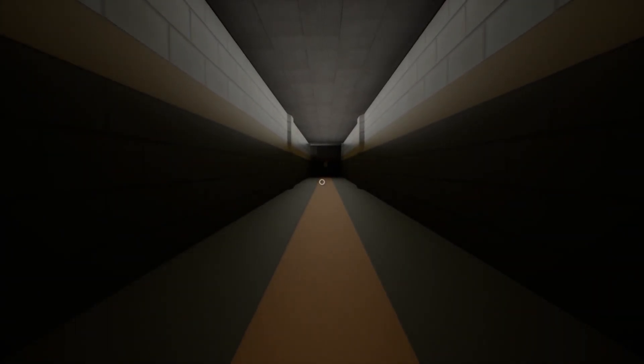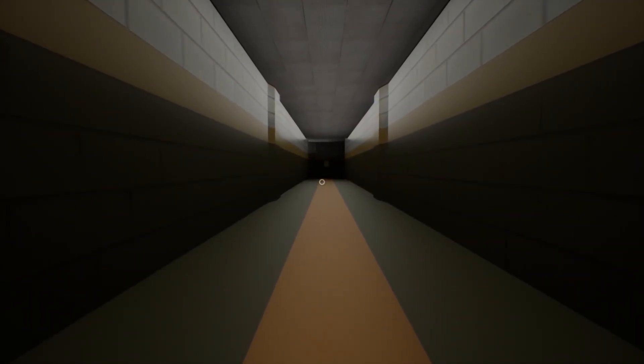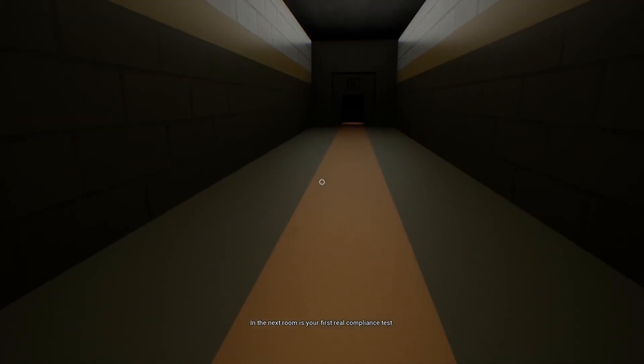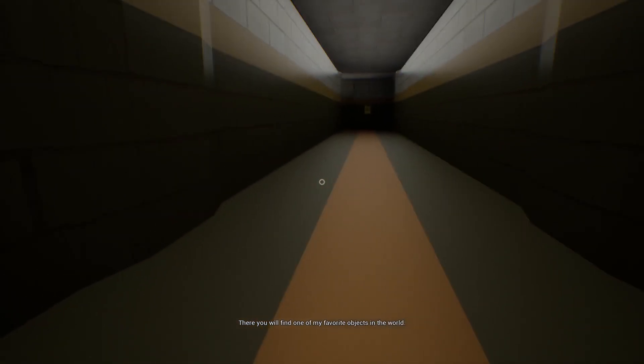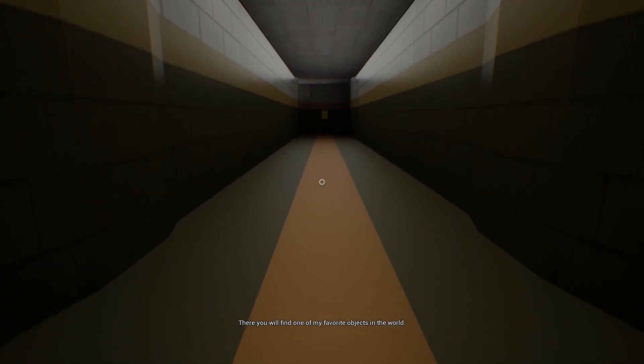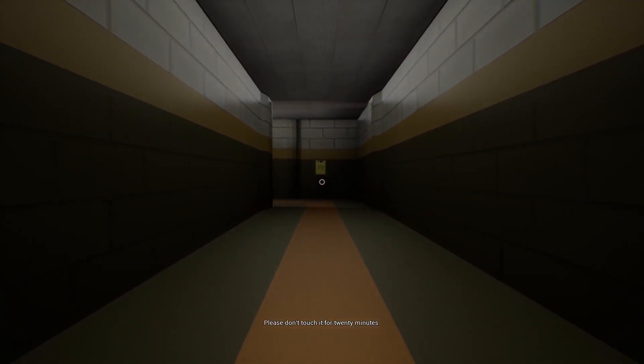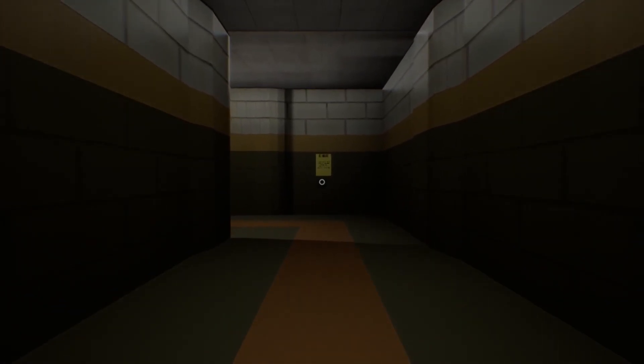The player enters a hallway corridor. The developer narrates: 'In the next room is your first real compliance test. There you will find one of my favorite objects in the world — please don't touch it for 20 minutes.' The player responds immediately: 'Yeah, no — I'm touching whatever the hell I want.'